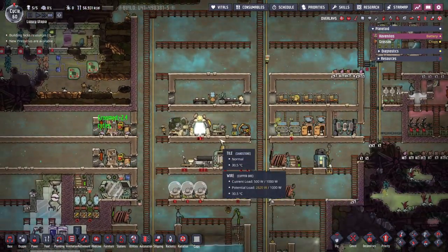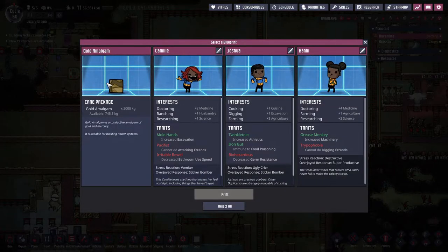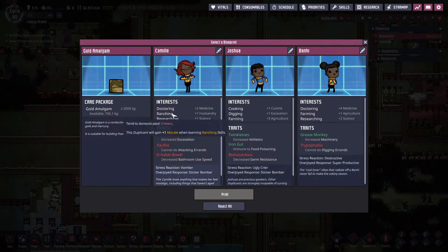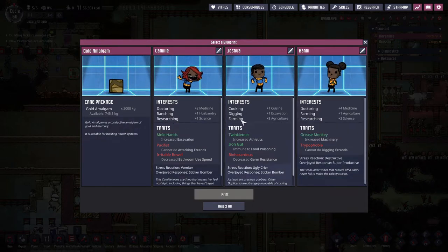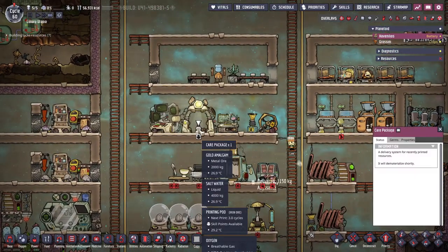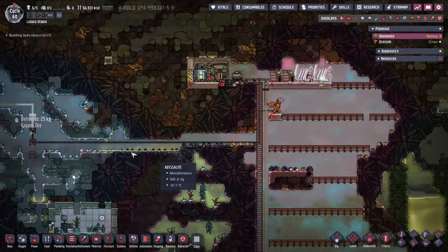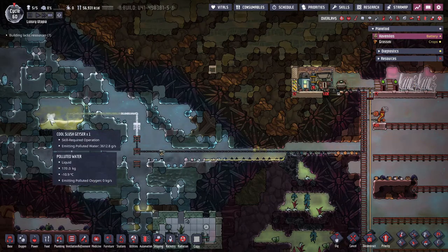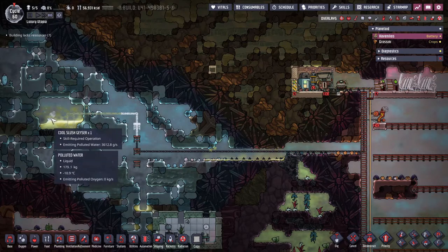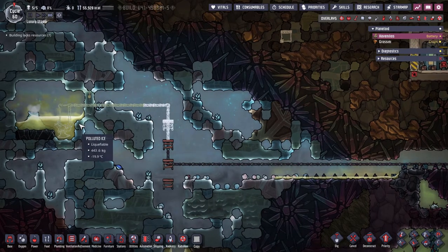We want to make sure we don't waste coal. We have two coal generators here, one there for the rad-bolt machine we built last episode, and two more coal generators — five in total. We found some gold amalgam. We get quite a bit of extra gold — I don't mind that. Let's put that with the rest. They're building here already; this is emitting polluted water actually — it's melting.